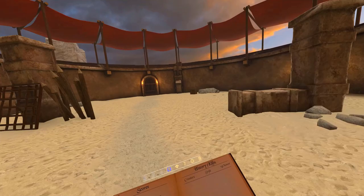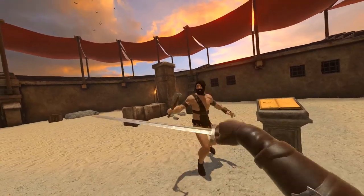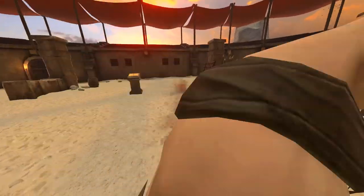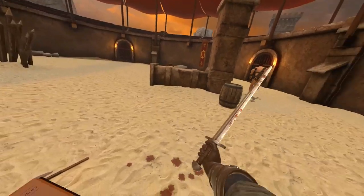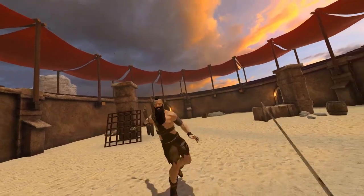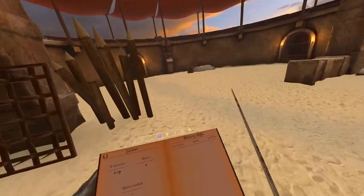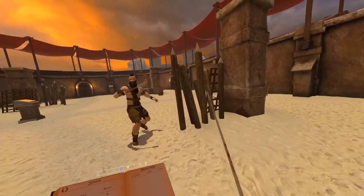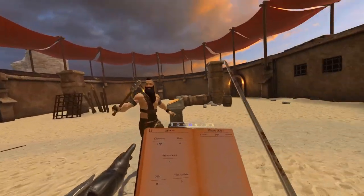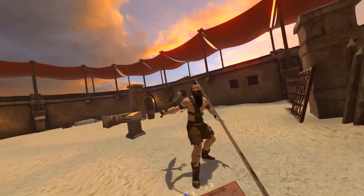With the sword we're going to try some dismemberments and decaps. This is also a bit of a tutorial — a lot of people say when they swing their sword it just slaps enemies. That's probably because you're hitting with the flat of the blade. Wrist alignment is very important in this game, and that's why I love it so much. I'm gonna show you guys how to properly decap, dismember, and be a badass with swords.